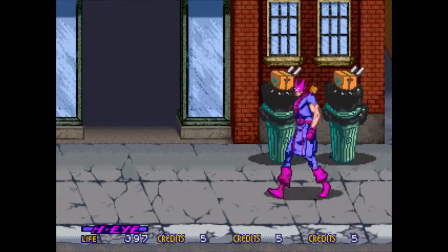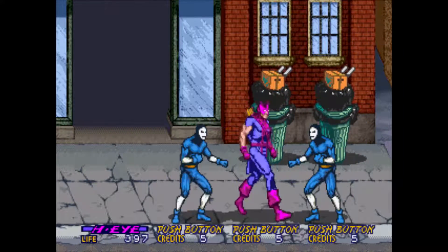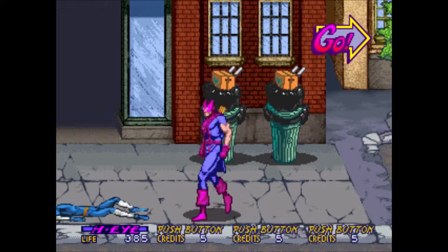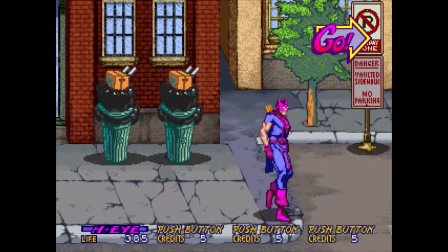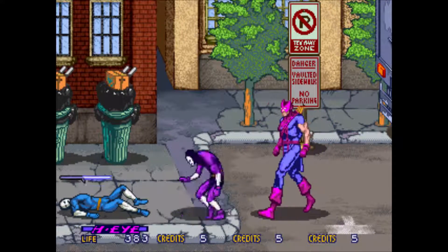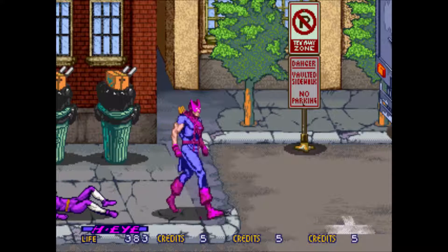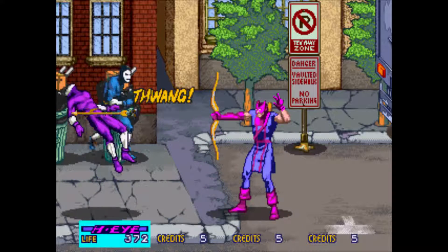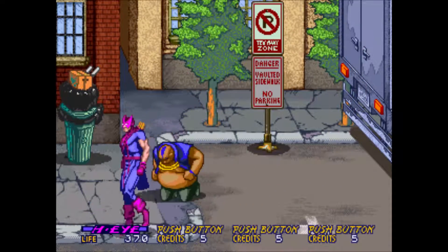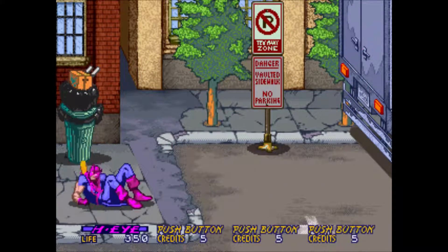When it comes to the arcade ROMs in MAME, you will find that there are three general types of ROMs available: Split, Merged, and Non-Merged. Because arcades carried updates, clones, and regional versions, you can have several different ROMs for one game. This is often called a set, which also refers to split ROMs. Merged brings these sets of ROMs together into one file, which is used to save space.